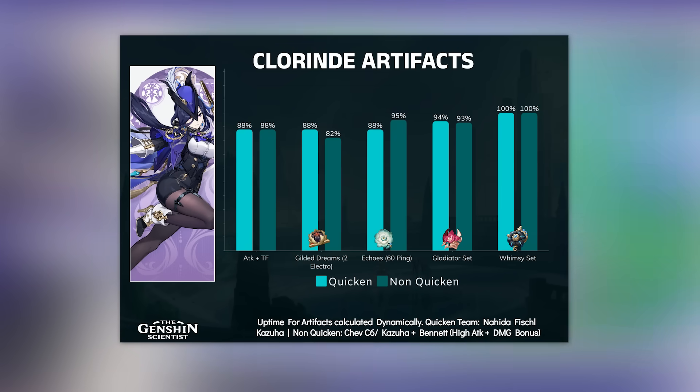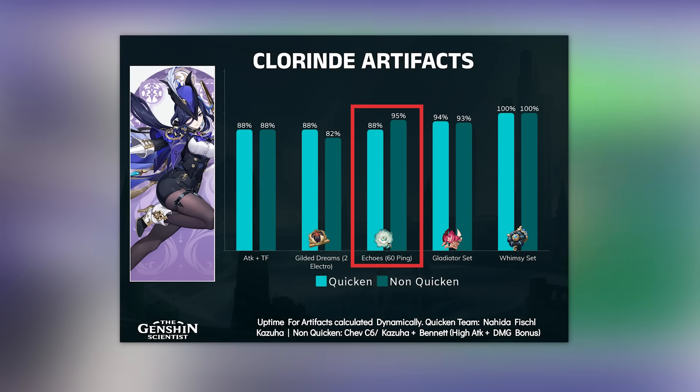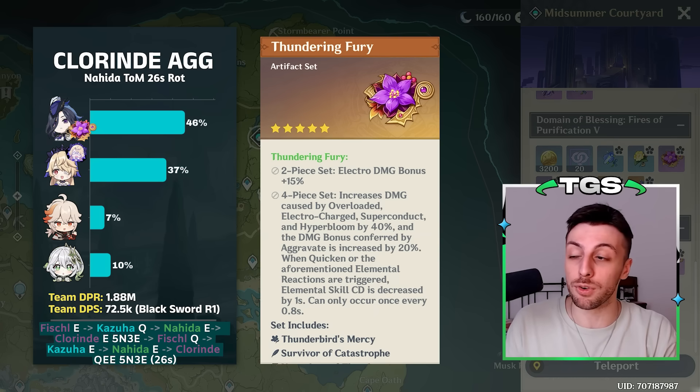Regarding her artifact set, all of her elemental skills count as normal attack damage. As a result, just like for Arlecchino, the Gladiator set is a very good choice for her. Her best option in terms of pure damage is the Whimsy set — the bond of life set — but Gladiator is a very good alternative. You also have Echoes, which can be good but depends on paying for the activation of its effects. Thundering Fury can actually be the best choice overall if you play around the teams where this set is magnified, as it outperforms Whimsy on those teams, which also happen to be her best teams overall.